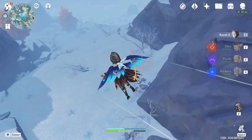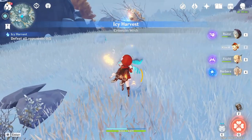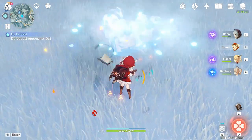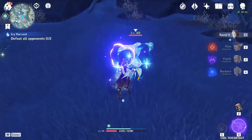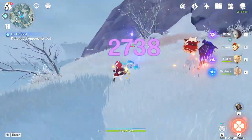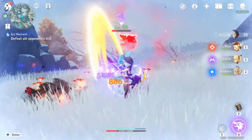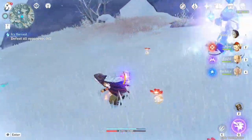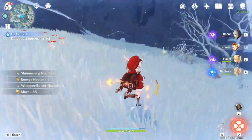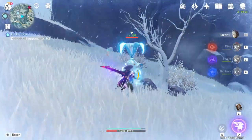So I have to melt down the ice first and then the enemy appears, and then I have to kill it. Don't stay really close to it like I did there, because when the enemy pops out of the ice it's going to deal damage to you. There is one more over here — and that's the last one because there are only two of them in this spot.